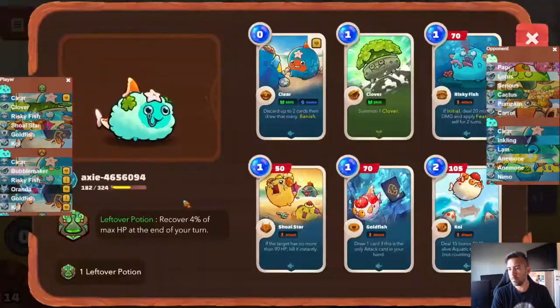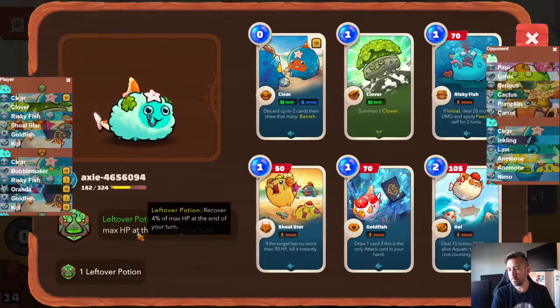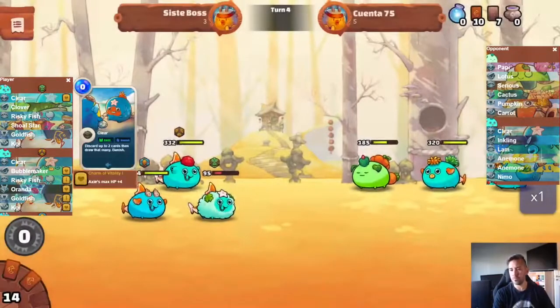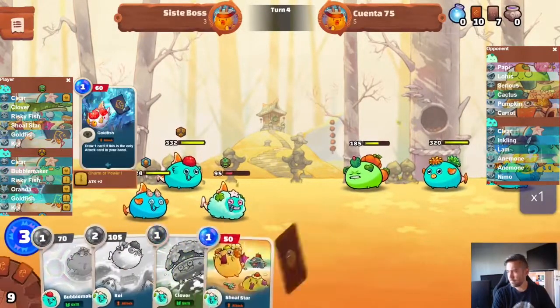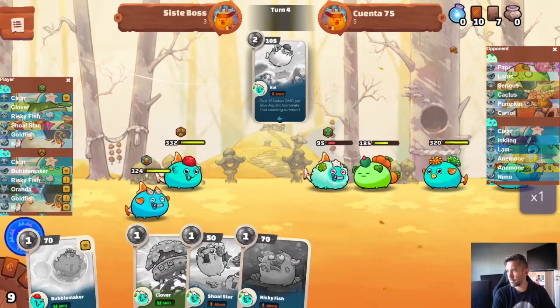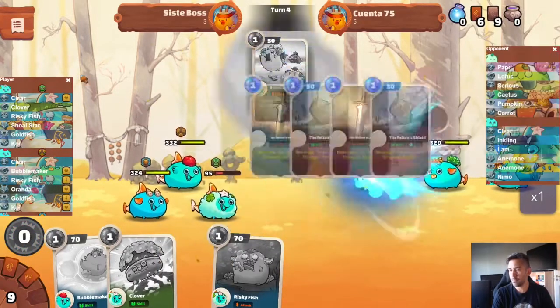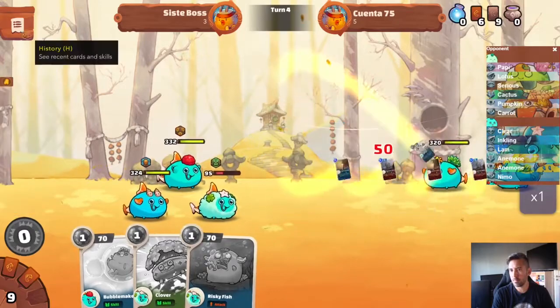I found out about Axie last year, right around this time in the middle of the bull run. It caught my attention, and after playing around a little bit, I saw an opportunity to make a deck tracker. I find that there is a lot of information available inside the game compared to other games like Magic the Gathering.